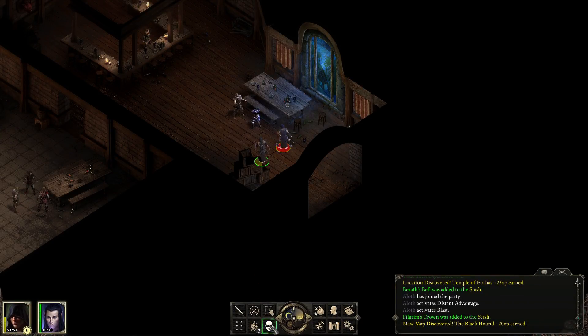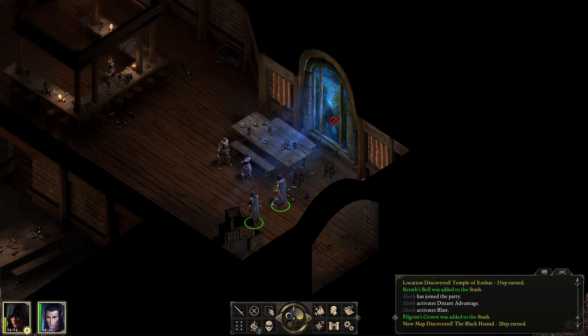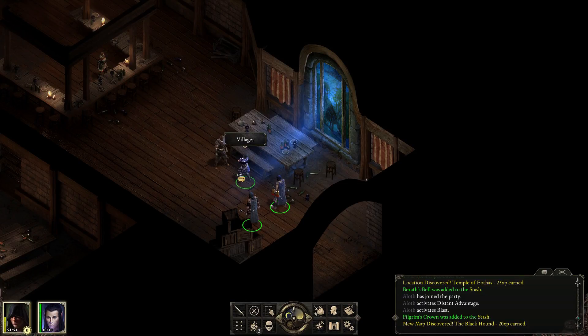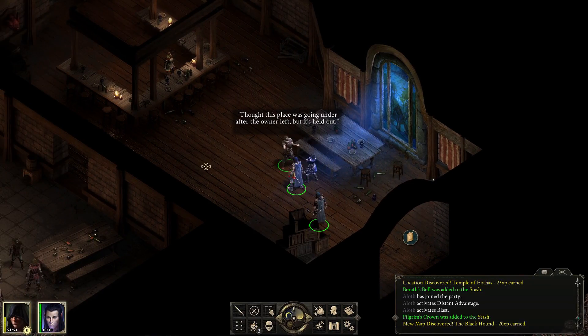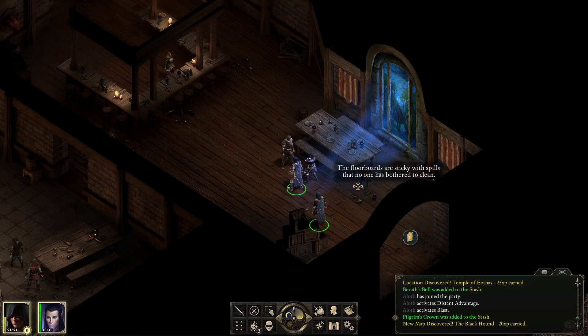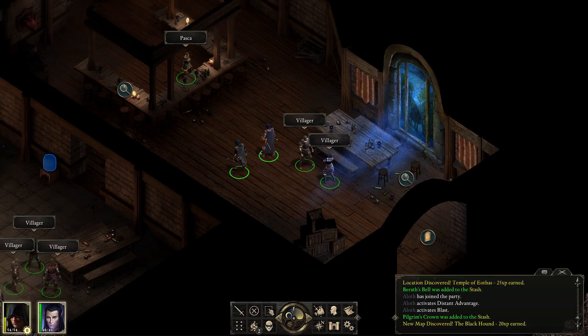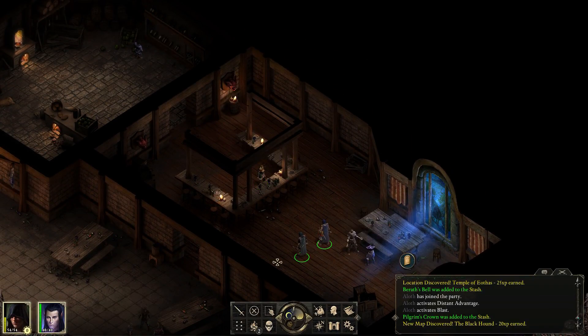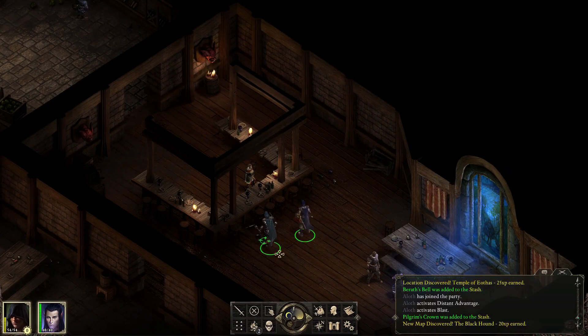There's probably no point in us being stealthed. I like that window — that's very nice. Villager, villager, let's have a chat. Wish we had some minstrels in here. Well, yeah, I can sing a song or two, though I don't think you'll like many of them. Thought this place was going under after the owner left, but it's held out. How did it hold out without the owner? The floorboards are sticky — it's not so great. There's the dwarf, and Pasca — let's go chat with Pasca.